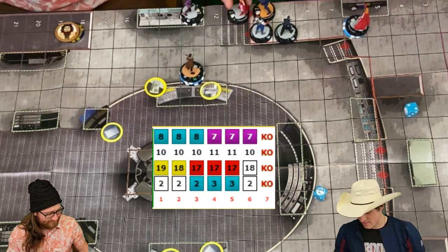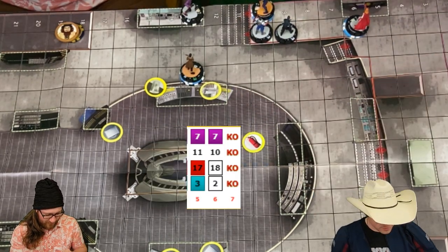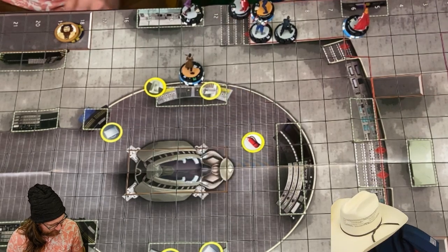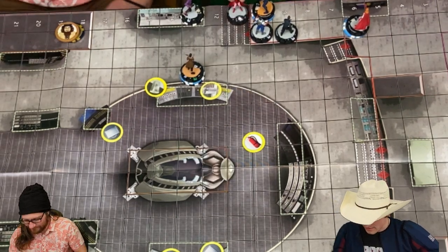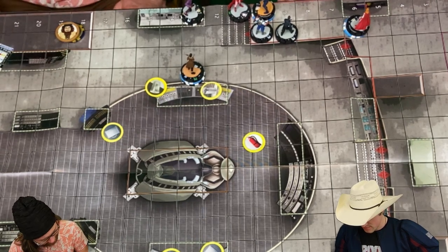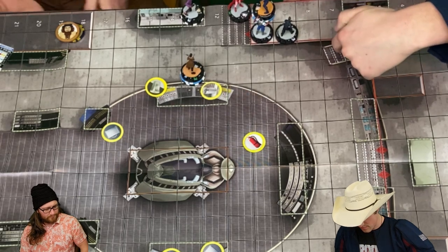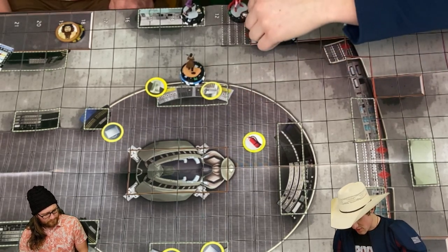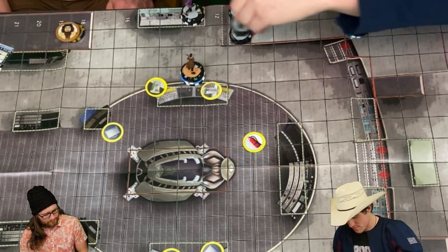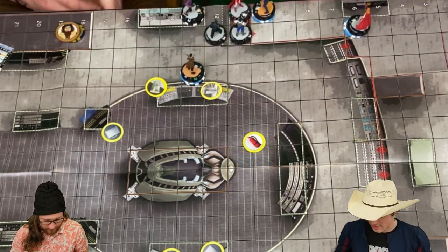Got it. Heal one — take one, heal one. John, two, three, four. Annoying. One, two actions. Sam Wilson will charge to here. Bucky doesn't even have his power — I don't know why I did that anymore. Shape change.